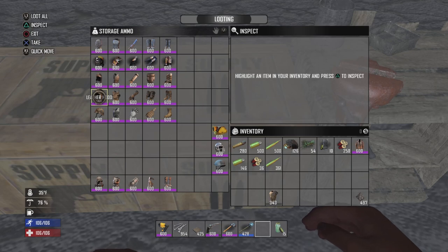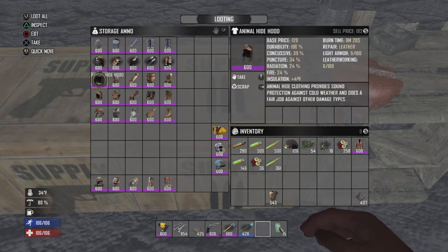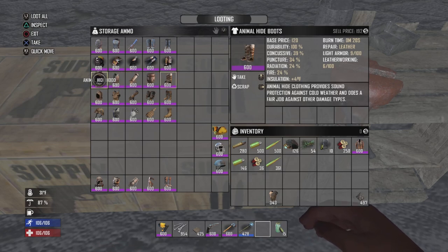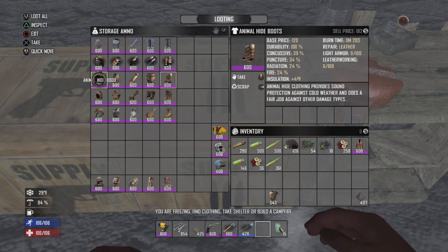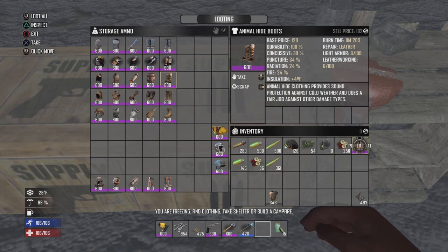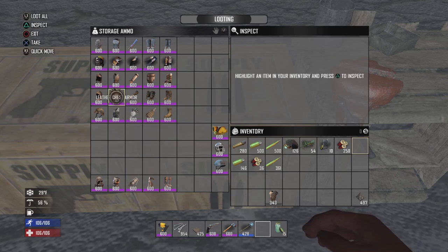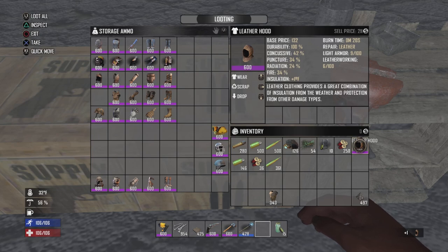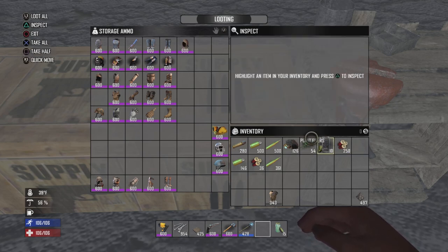Next in light armor we have the animal hides, which is a huge piece that will give you 39% concussive, 20 to 34% puncture, 24% radiation, and 24% fire protection. The leather will give you 42% concussive and 34% puncture, radiation is 24%, but you get increased fire protection with leather.